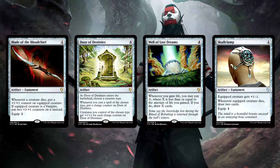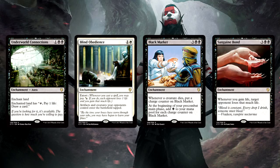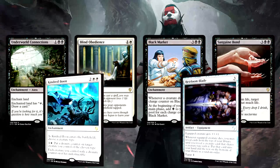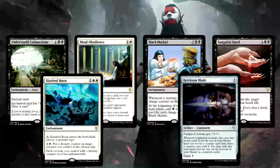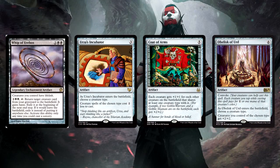The Artifact and Enchantment spread in Vampiric Bloodlust is more impressive than most of the other Commander 2017 offerings. In addition to the normal mana rock situation, this deck gives you Blade of the Bloodchief for Vampire synergy, but it also brings Door of Destinies, Well of Lost Dreams, and Skullclamp. As far as Enchantments are concerned, same thing — you get Underworld Connections, Blind Obedience, Black Market, and Sanguine Bond, all popular in Commander and all good in this deck. Add newcomers Kindred Boon and Heirloom Blade for a really strong Artifact and Enchantment package. For more tribal power, consider Urza's Incubator, Coat of Arms, and Obelisk of Urd.